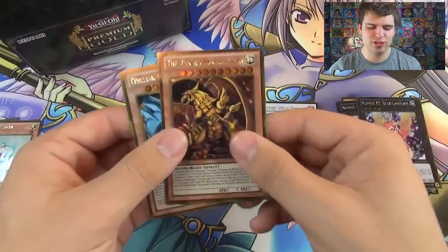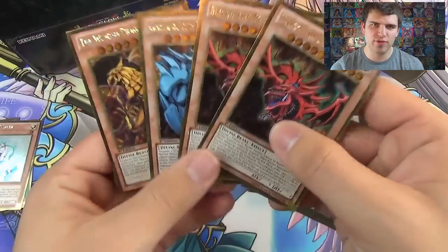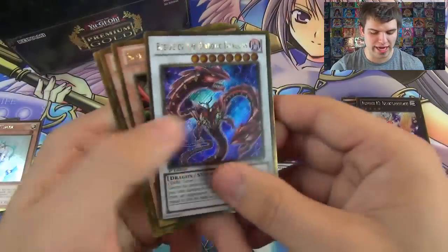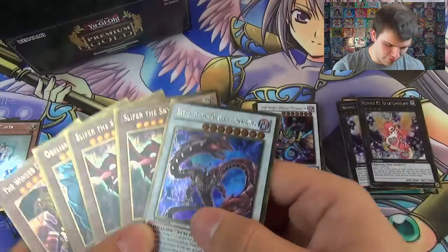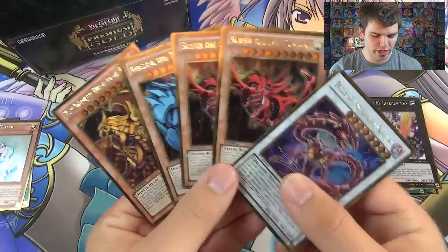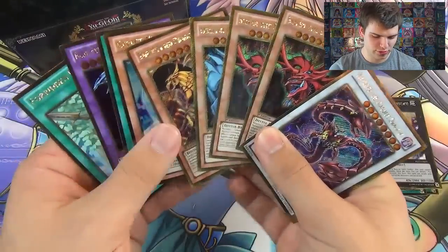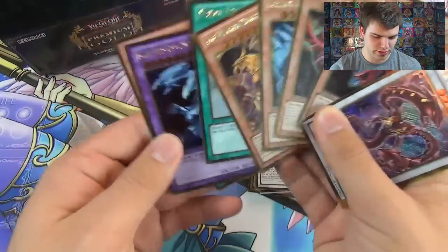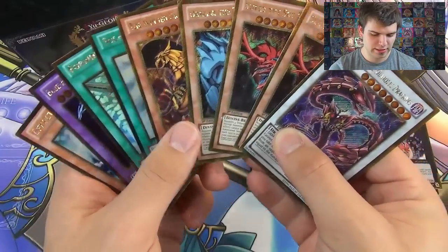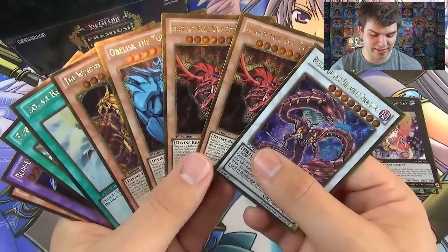And let's not forget our Winged Dragon of Ra, Obelisk the Tormentor, two Slifers the Sky Dragon, and Beelze the Diabolical Dragon. That is... wow. What a freaking box. Truly, truly outrageous. Amazing. I just can't believe we pulled that. That is such an amazing box.